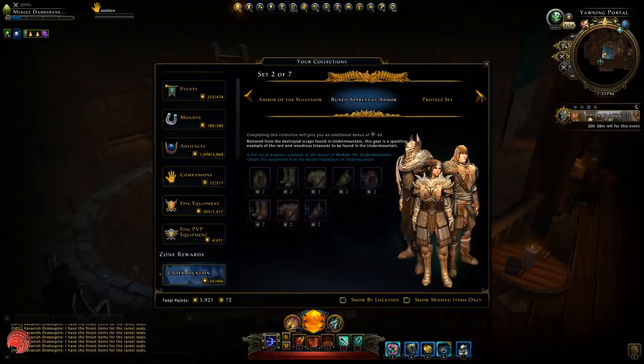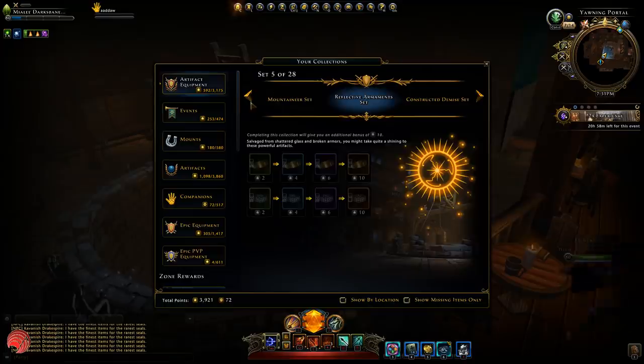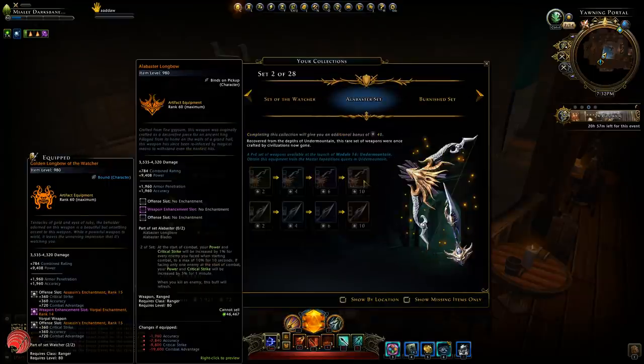Next up is the weapon set. You can get the Set of the Watcher from Expeditions, which I'm currently using. I bought it on the Wondrous Bazaar — this is preview — which gives power, armor penetration, critical strike, and defense at 1%, increasing by 1% for every 10 seconds in combat to a maximum of 5%. You can also get the Alabestal set, which increases your power and critical strike by 1% for every enemy you face when starting combat, and this buff refreshes on kill.